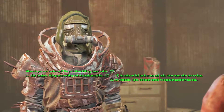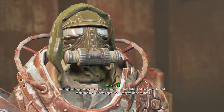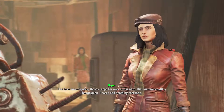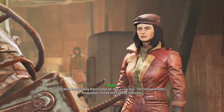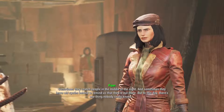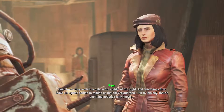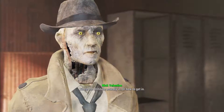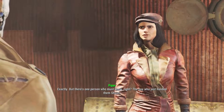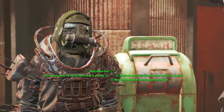I'm going to find the Institute and make them regret what they've done. Kellogg kidnapped my son and handed him over to the Institute. Piper says she's been investigating these creeps for over a year — the Commonwealth's boogeyman, feared and hated by everyone. Sometimes they snatch people in the middle of the night, and sometimes they leave old synths behind to remind us they're out there. But to this day, there's one thing nobody really knows: where the Institute actually is, or how to get in. But there's one person who has to know — the guy who just handed them Sean. Kellogg. Too bad he's dead — because I murdered the shit out of him.